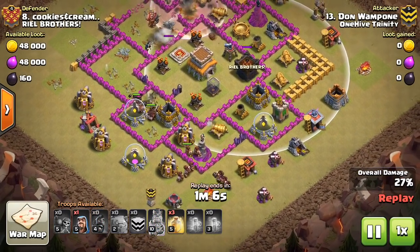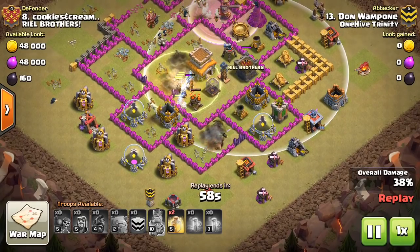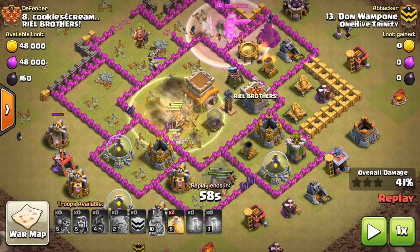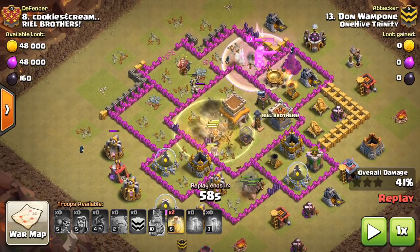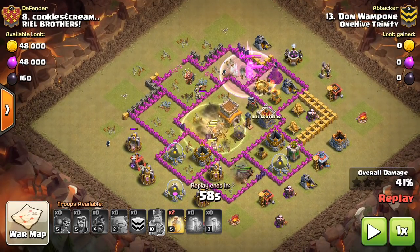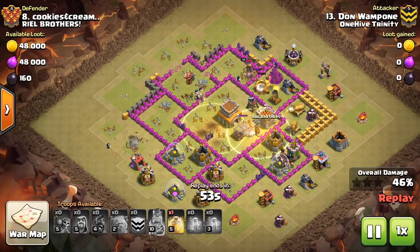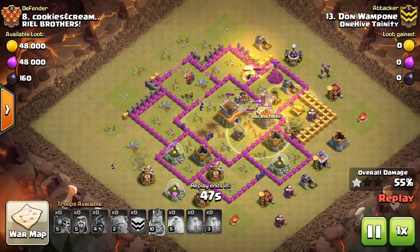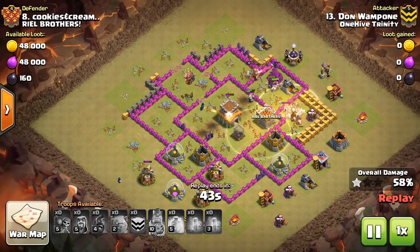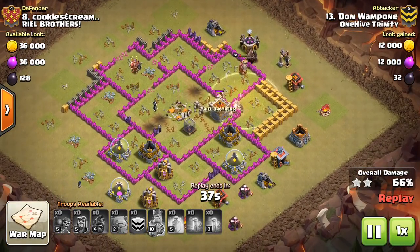He triggers the giant bombs one at a time by coming in not from where he entered with his kill squad — which might have made him cut across the double giant bomb set and kill all the hogs — but coming in from down here, which allows it to be triggered one at a time. The kill squad helps by clearing out that part of the base where the hogs would have gone into the DGB. Goes ahead and heals these hogs and has one more heal he probably doesn't even need. The King and the Wizards got great value getting all the way over to that Wizard Tower area.